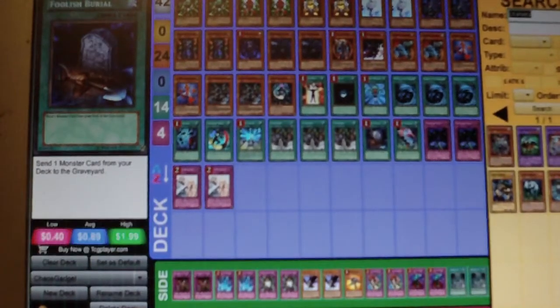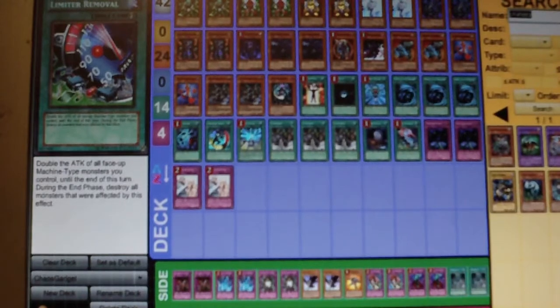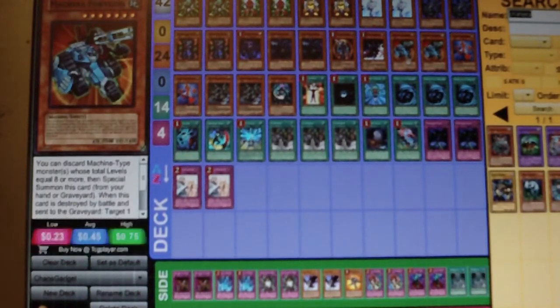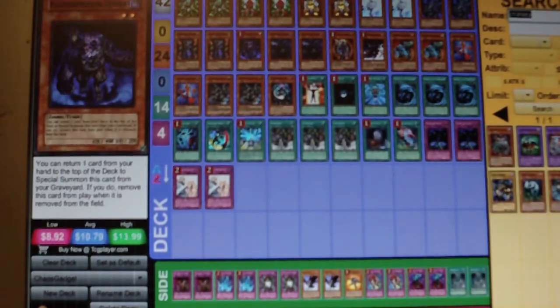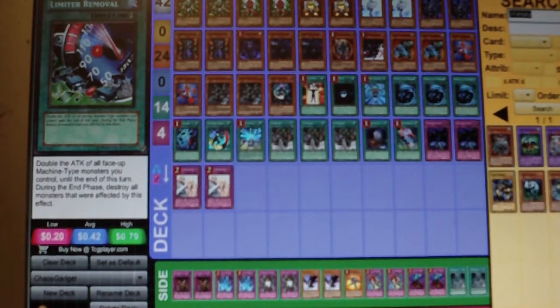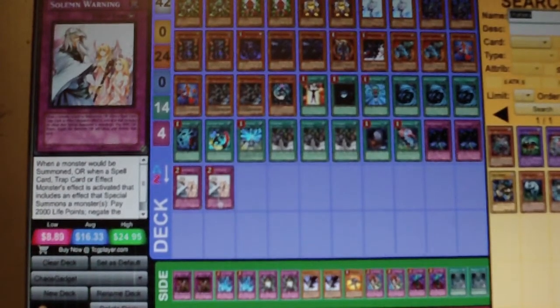Foolish Burial is great because if you're sitting there holding an Ancient Gear Monster and you want to Foolish Burial a Machina Fortress, you have a free monster — actually, you have a free Synchro. So it's a free card. Limit Removal — with this many monsters, you'd be crazy not to run it. Two Fiendish Chains and two Solemn Warnings — that's basically it for the main deck at 42 cards.